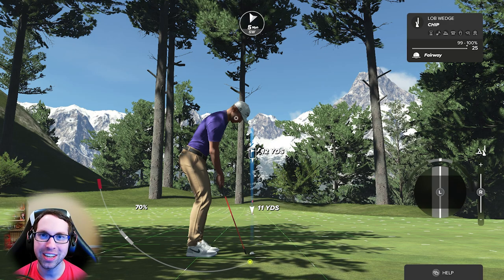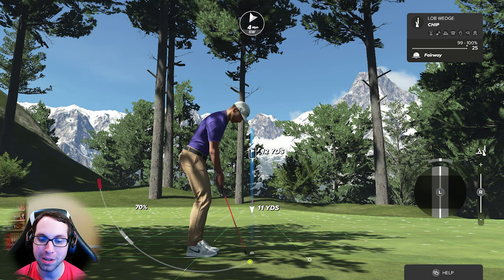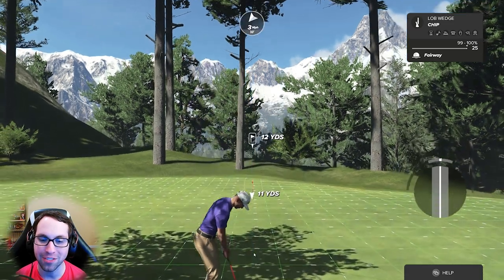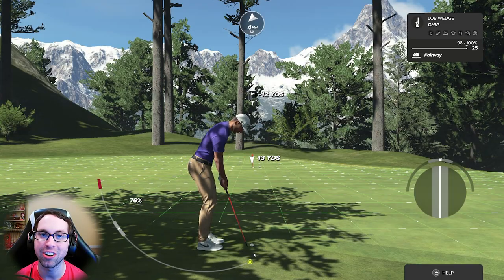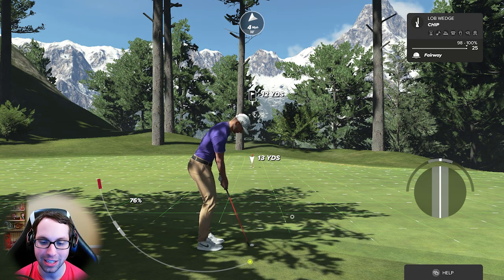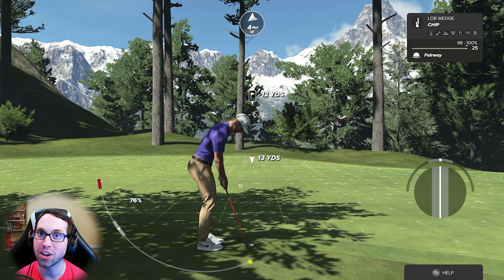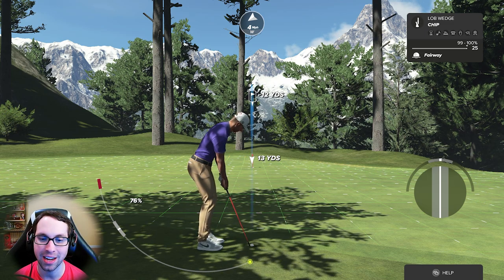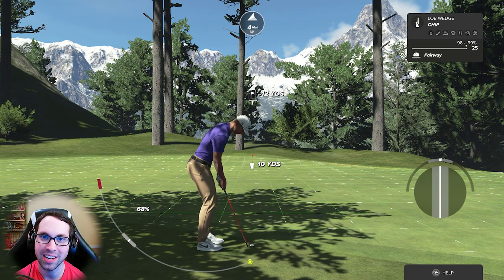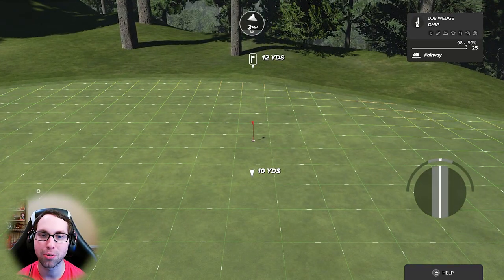Also look at the upslope and downslope — what I call uphill and downhill lies. If the grid lines are moving aggressively back toward you, you're hitting into an upslope, and distance is taken off your shot, so you'd add more distance. If the grid lines are moving the other way aggressively — a downhill lie — you need to take off distance. It's got to be a significant slope to really affect a chip shot, but it's good to be aware of.